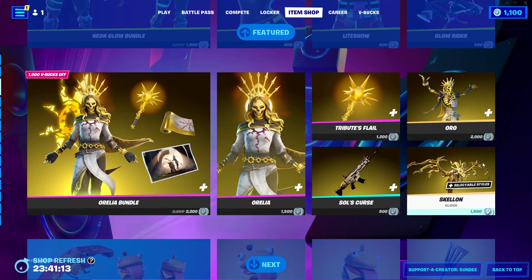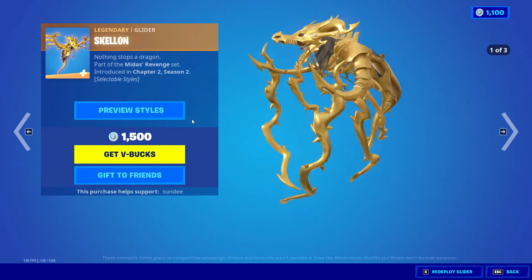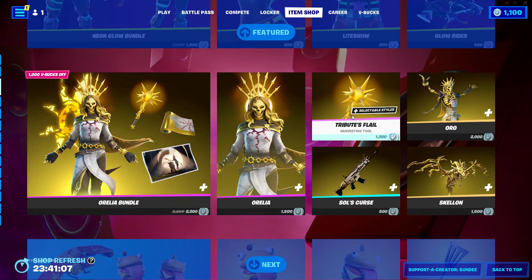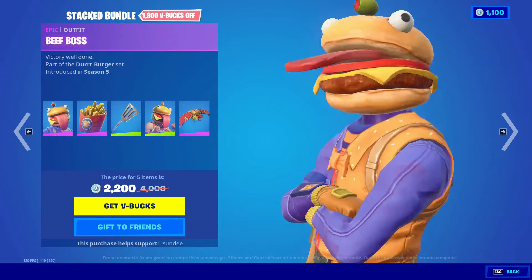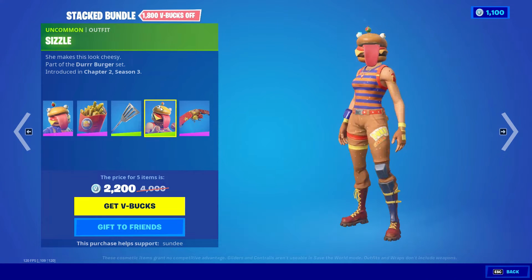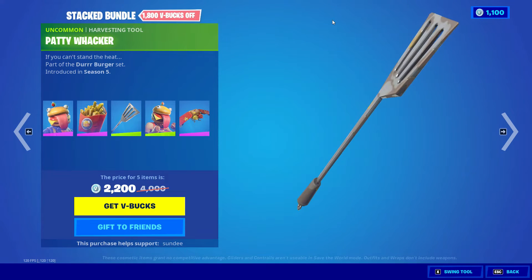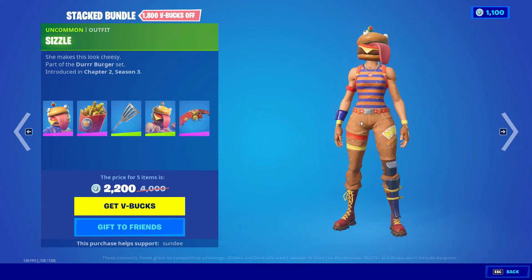We also have the Skellon Glider, which has three added styles. And we also got the Stack Bundle, with the Beef Boss skin, the backbling Deep Fried, the Patty Whacker skin as well, the Sizzle skin, and the Flying Saucer.